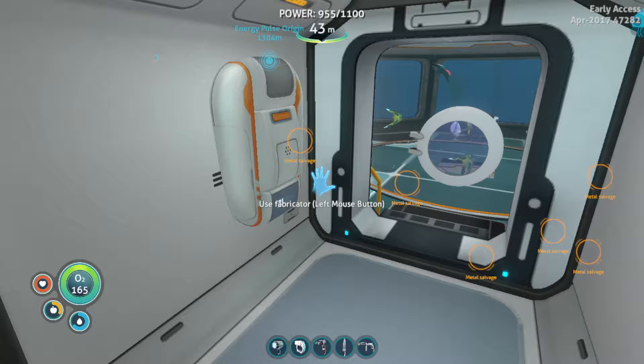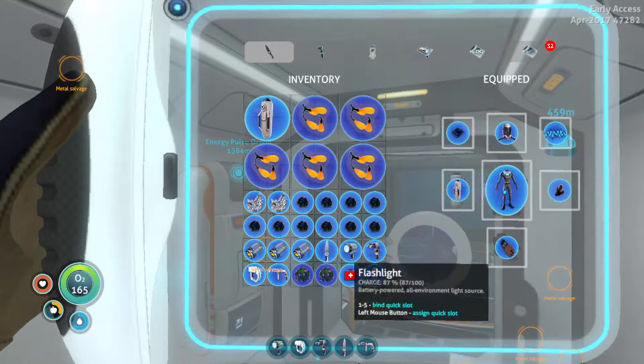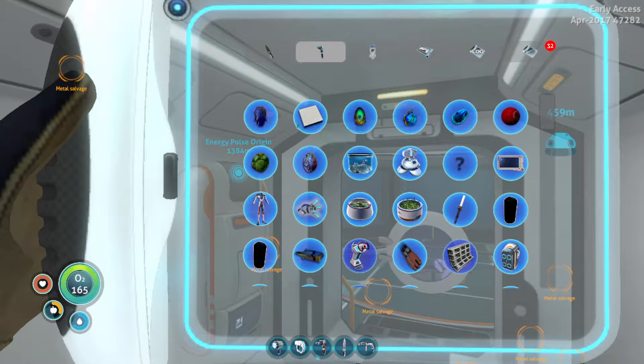But believe me, I went back to the Aurora and I found the gel sack and I actually picked it up this time, not knowing that when you pick it up you find out how to make aerogel, which is what I needed for my prawn suit. So I actually picked up the gel sack and now I can make aerogel.